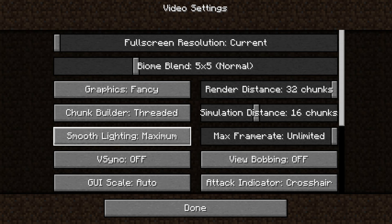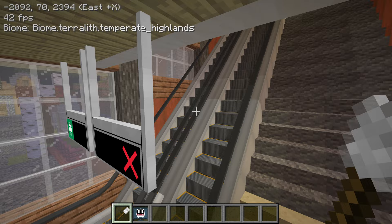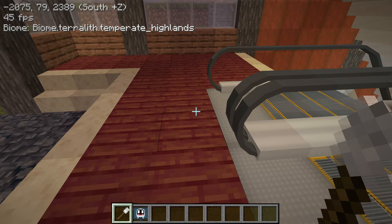Kira has designed these three-dimensional escalators so the steps actually move like they should. Unfortunately, with smooth lighting on, there is a little bit of flashing. If I turn smooth lighting off, you can see it doesn't flash anymore. So it's just a small fix. If you want to check this out for yourself, please go download the latest version of the mod.